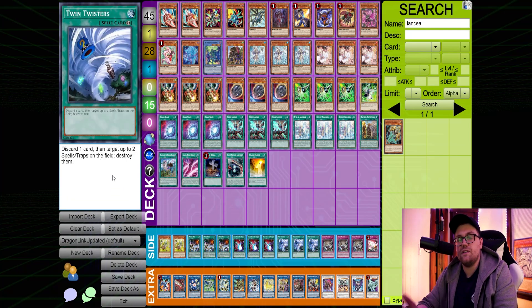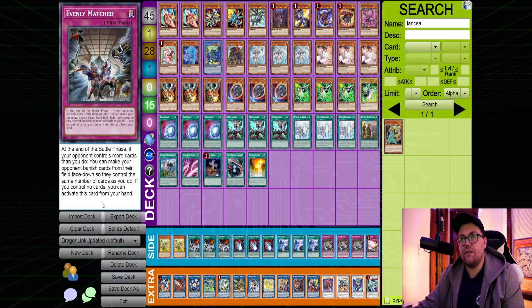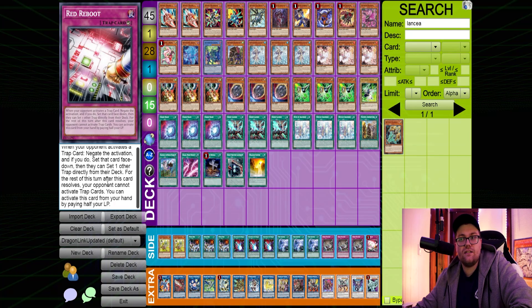We play three Twin Twisters instead of Lightning Storm because there are Floodgates and cards like Anti-Spell seeing play in this format that Dragon Link does not appreciate and really needs to respond to. We play three Evenly Matched — just a really insane card in this format. There aren't too many decks fielding tons of Omni Negates, so Evenly Matched is very nice and hits our worst matchup Despia, clearing their back row and Mirror Jade. You're very favored into your bad matchups when you draw this card. Finally, one copy of Red Reboot to continue respecting back row decks and Floodgates we sometimes cannot deal with.